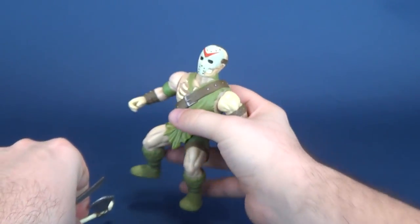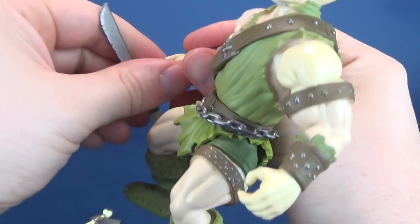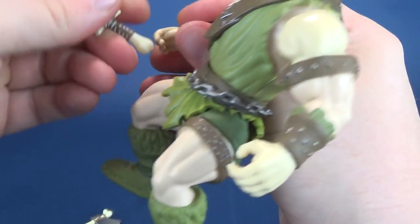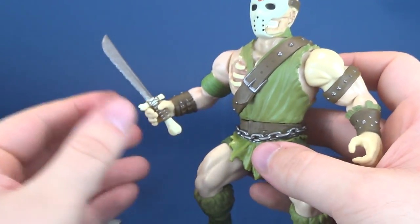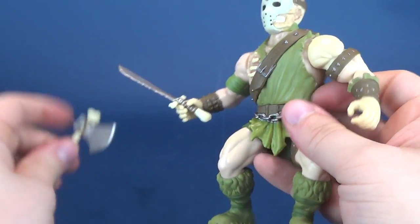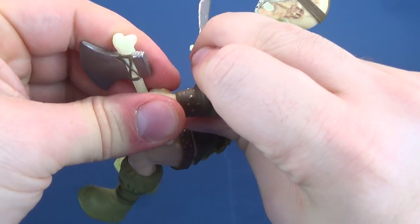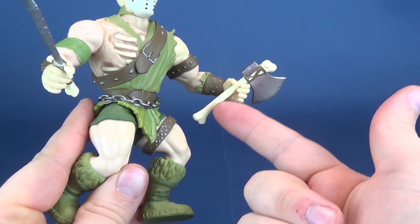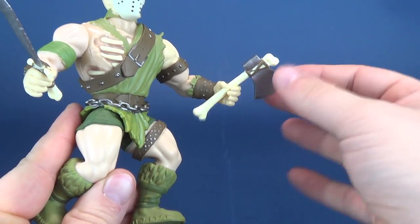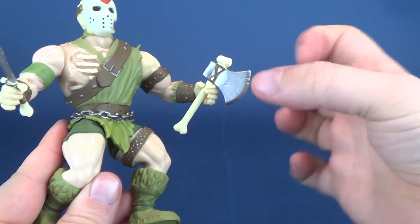You can display him with both weapons in his hand, although the sword holds better. You can pry his fingers away because his thumb kind of gets in the way. The weapons sit loose — the axe sits the loosest because there's nothing really holding onto it, no handle. The whole thing is the handle, and it sits a little loose in Jason's grip.